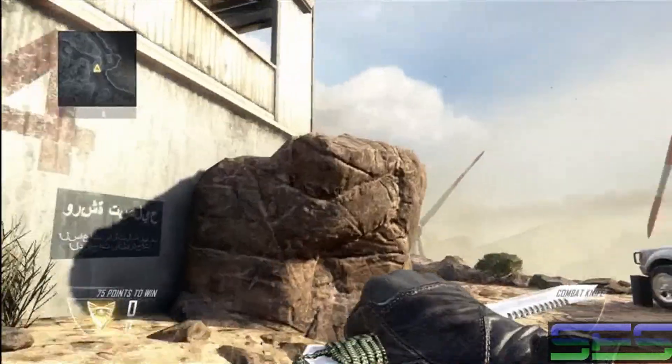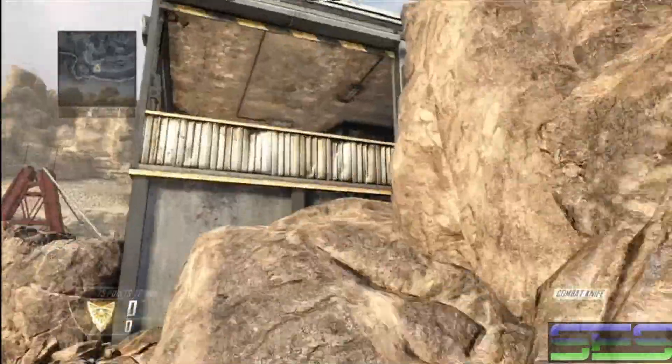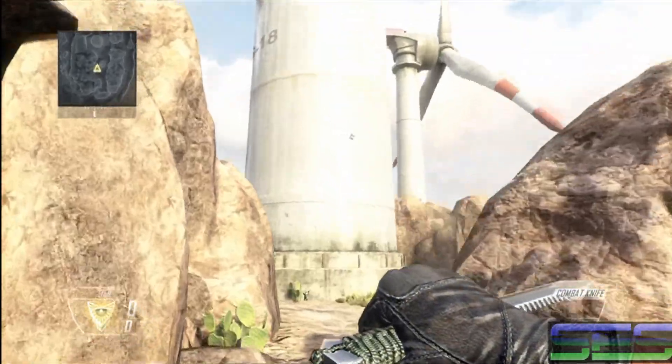This is your building 4, as seen by the number on the wall. There are three ways to get in: you can climb up this rock here, use the regular stairs to the left, or climb up this slanted rock right up here. Building 4 leads straight to the windmill over here, where you do have a search and destroy bomb and a hardpoint spawn.